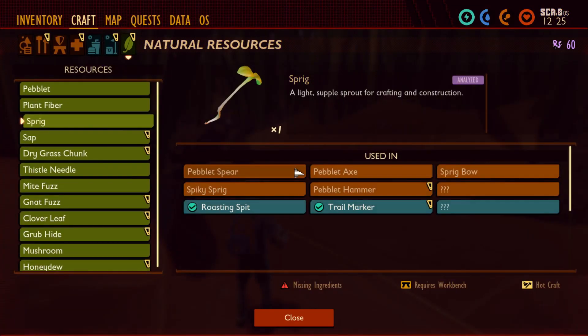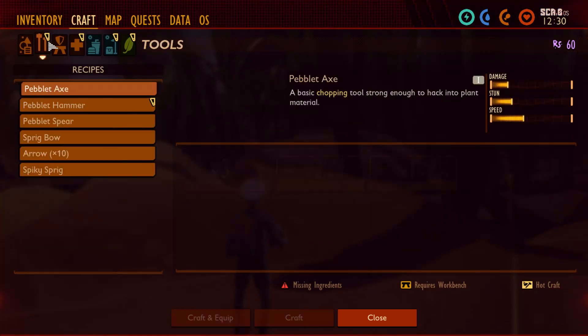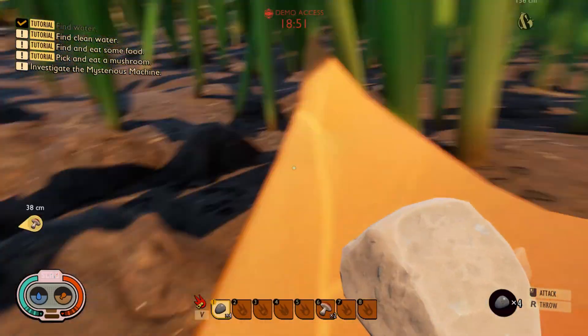Let's check. No, no, no, get away from me. Let's see if we can craft. Spring — I need spring. Where is the spring? So much depth here.